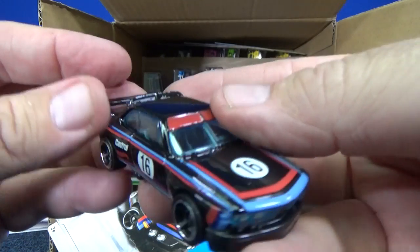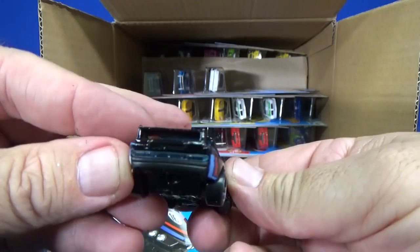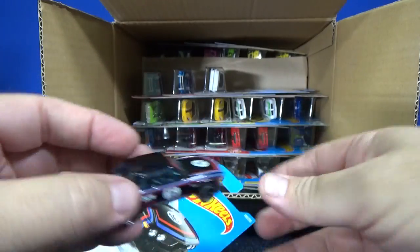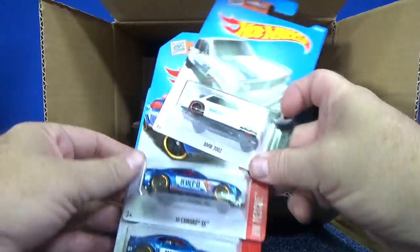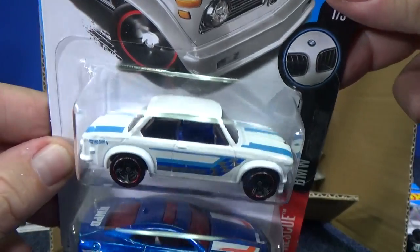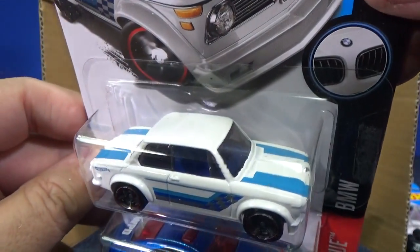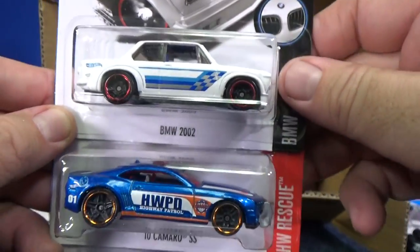You have plastic headlights, part of the plastic windows that go all the way through, and plastic taillights — one whole piece. BMW 2002. Pretty nice graphics, actually — kind of stylish. Give it a little color, makes it look nice and eye-catching.